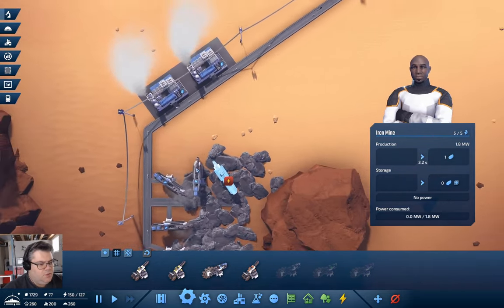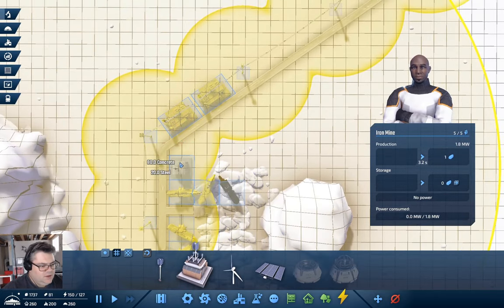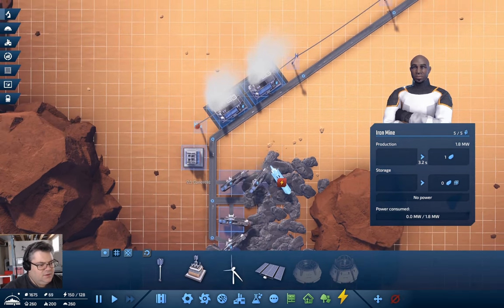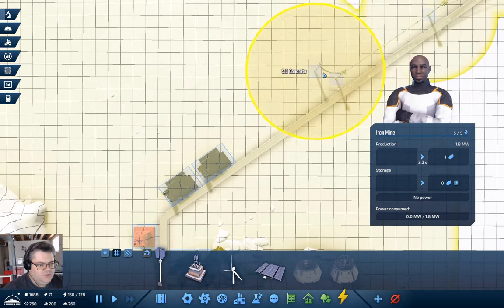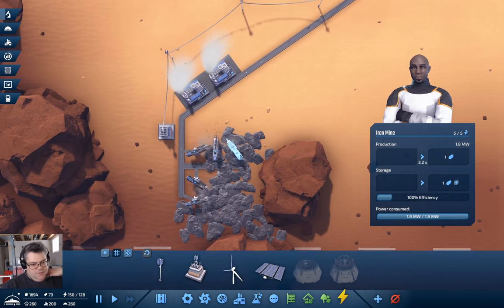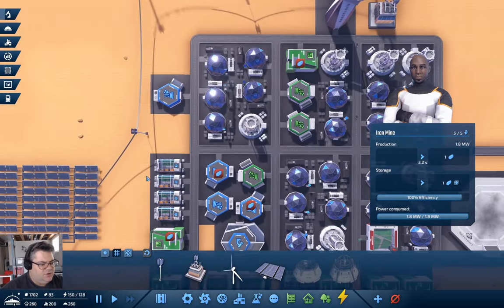No power out here — we could put a substation out here. I'll grab a power substation and put it there. Kill that wire and that wire. We'll bring power lines out to here, out to here, and out to there. Now that's got power. I think that will get our iron shortage sorted out when the trucks arrive.